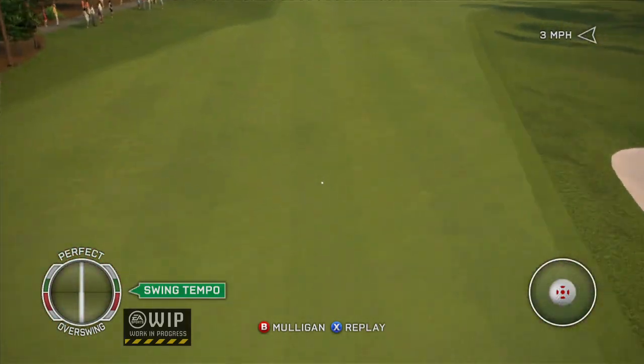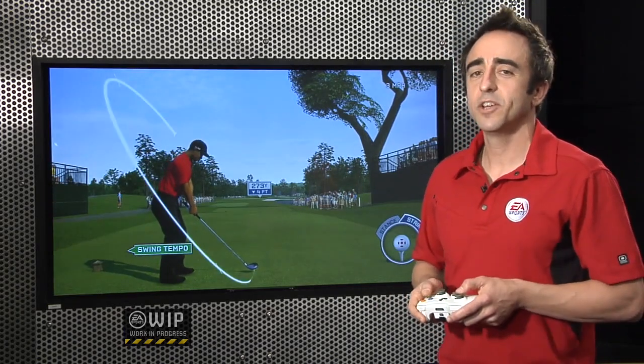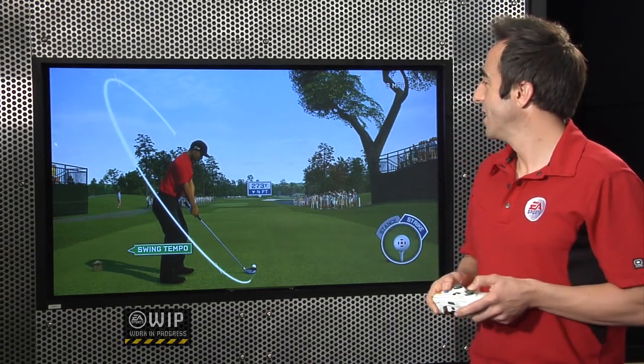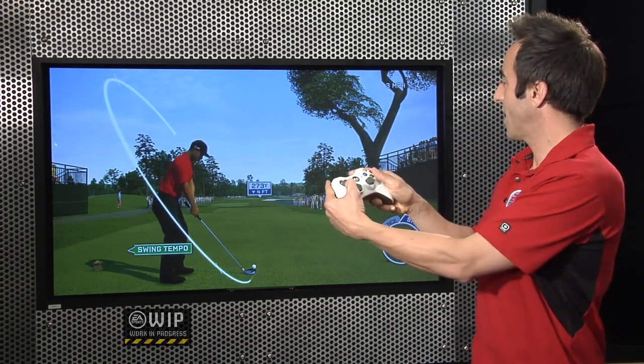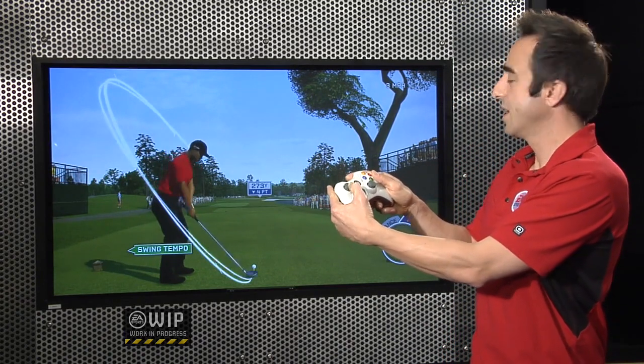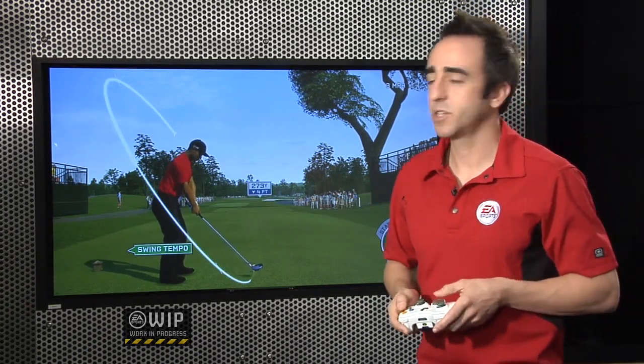Another thing you're going to want to take into account this year is that you're not going to be able to hold your club at the top to fudge the power percentage. When you do that — pull the club back and hold it — he's just going to come right back to address. So, no cheating this year.